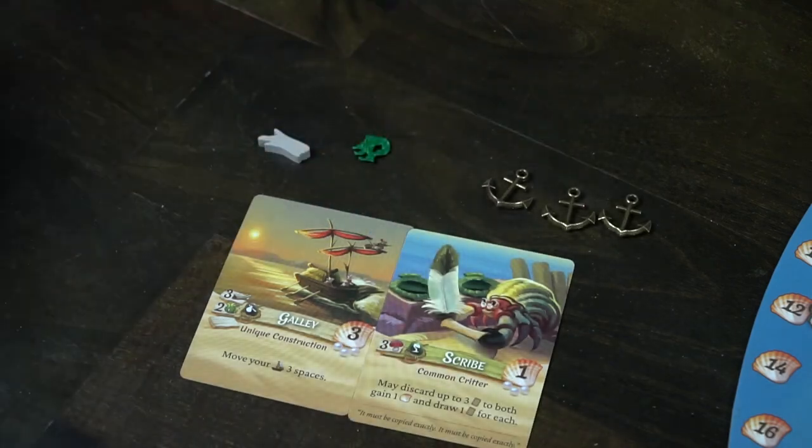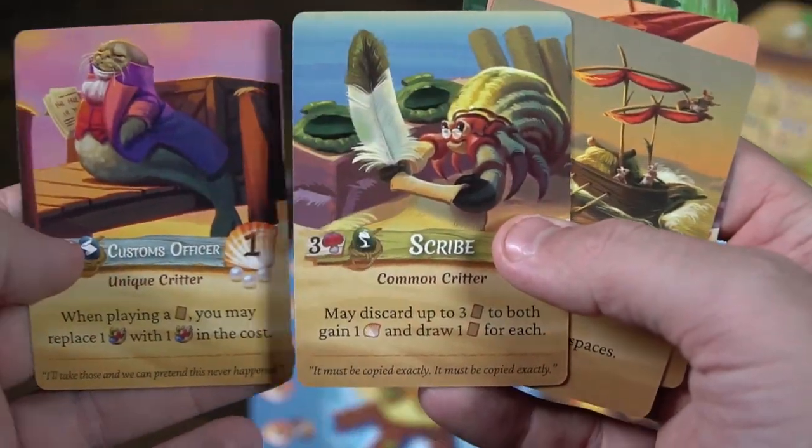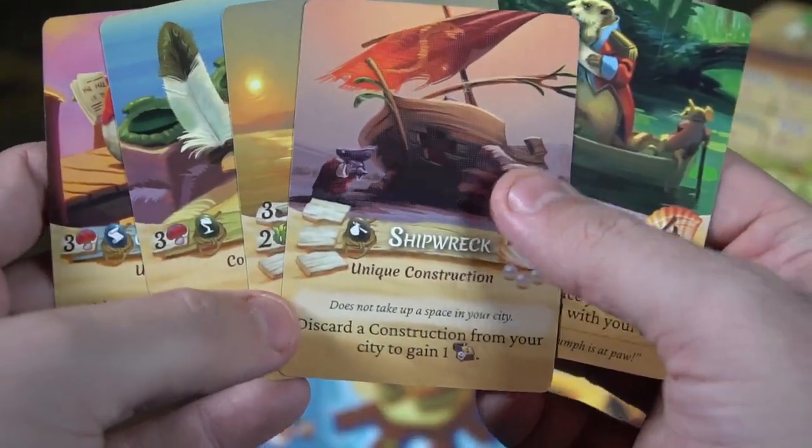The right-hand side of the card is going to show victory points. The card itself is also going to give you an ability — that could be to place your critter on top of the card to gain a unique benefit when you place your worker down, it could be an instant immediate effect, or it could be an effect that triggers along the game. Some cards actually give you victory points at the end of the game. So the basic idea is: place one of your workers on your turn, or buy a card and put it down on your field.